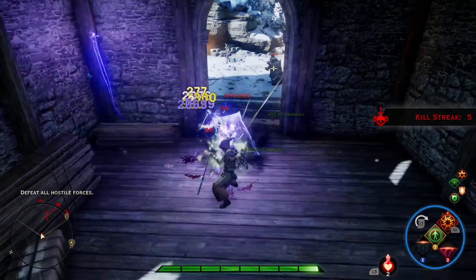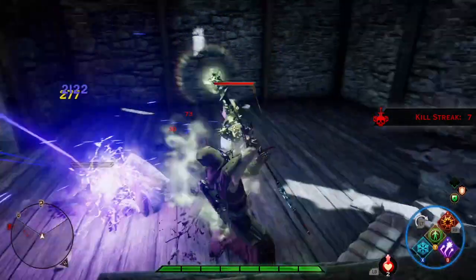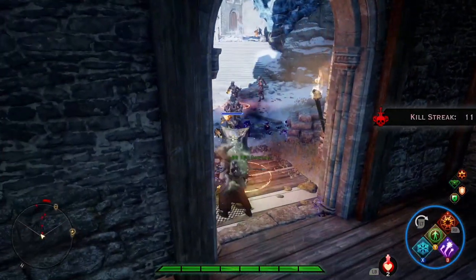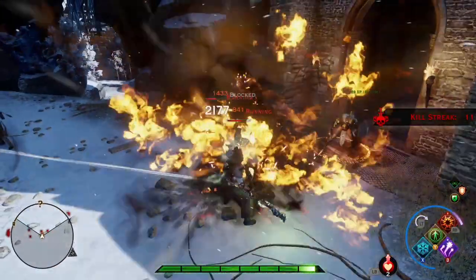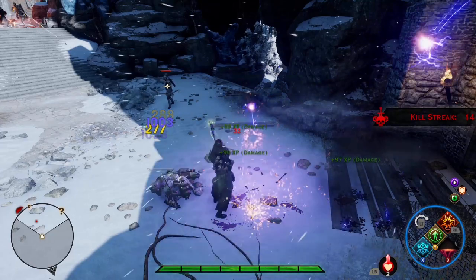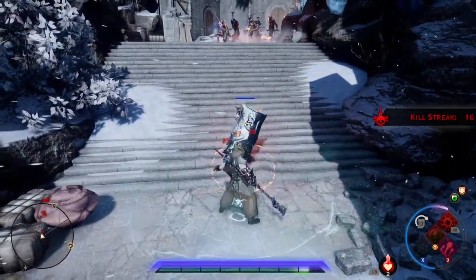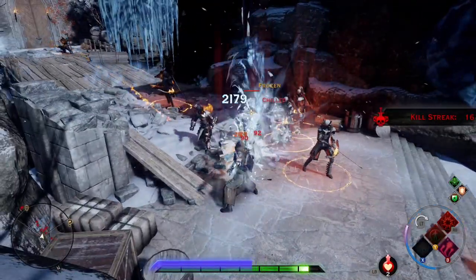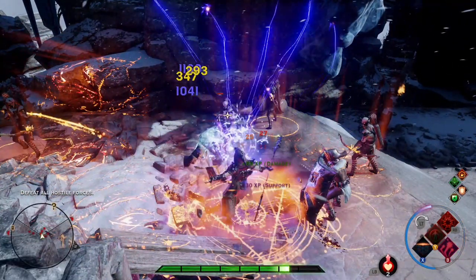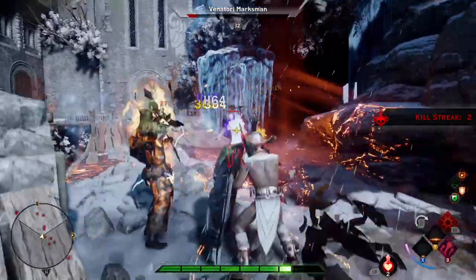Another thing you can do — I can't show you this because I don't have somebody to help — but once you fade, you can go into the fade and see what enemies are vulnerable to. The archers and foot soldiers aren't really vulnerable or resistant to anything. However, the shield guys are electricity-vulnerable, and the mages are resistant to their own element but not vulnerable to ice. See — I freeze that one and it does 2,100 damage; the archer also does 21.